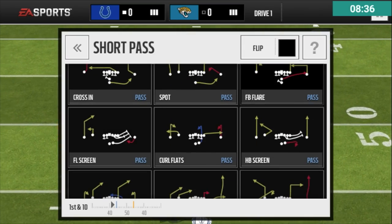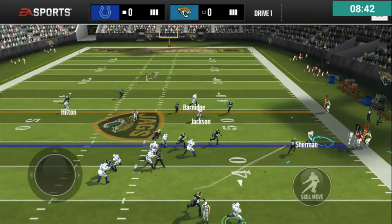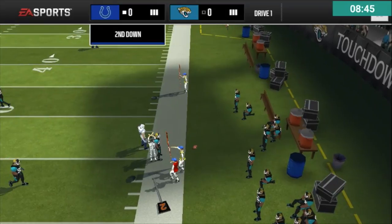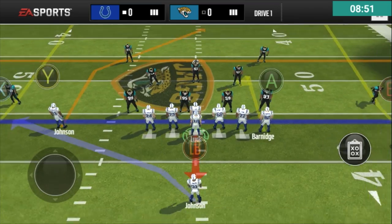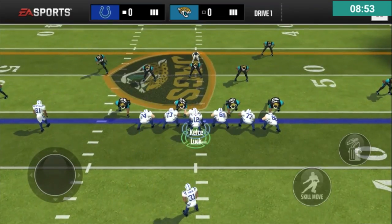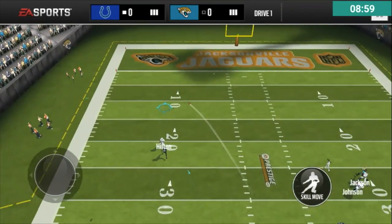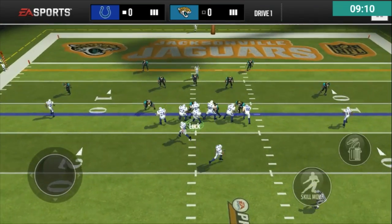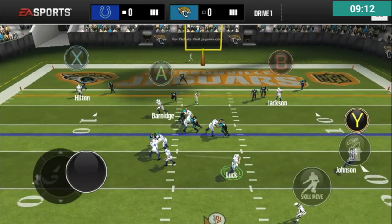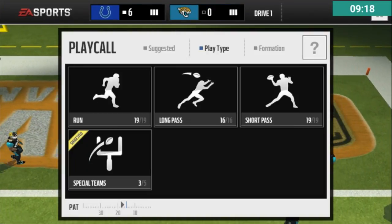First down — we're going to run fullback flair and throw it to Anthony Sherman, who hasn't gotten any action in this game. He is open — never mind, that was a terrible pass; I should have lobbed it instead of a bullet. Let's go deep attack — going to go to T.Y. because I haven't given him a completion yet. T.Y. has got one-on-one coverage, he's beat his man — oh yeah, nice, T.Y., there you go! We're going to run crossing in on first and ten. Andrew Luck rolls out to the right, finds David Johnson, and he gets in for the touchdown with a nice little move. Good touchdown by David Johnson.